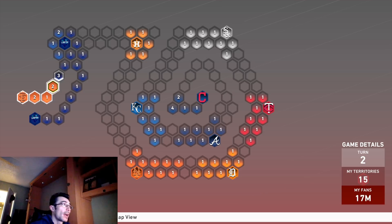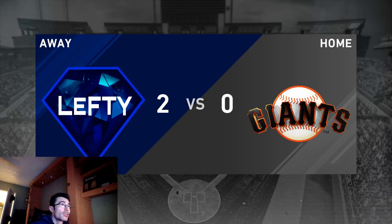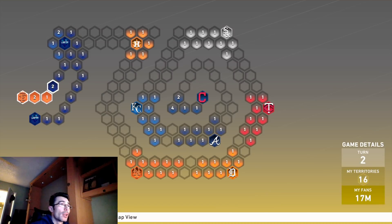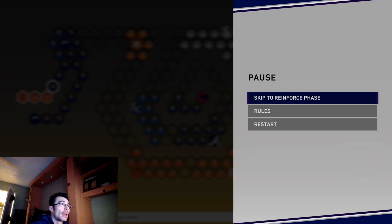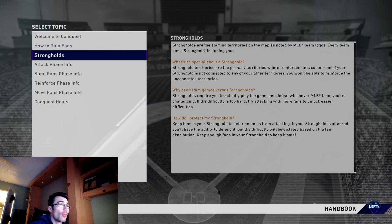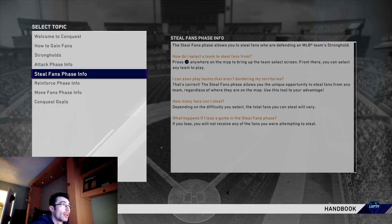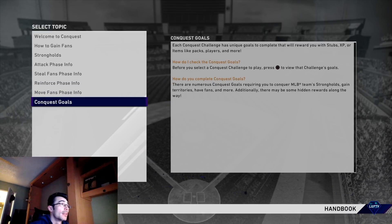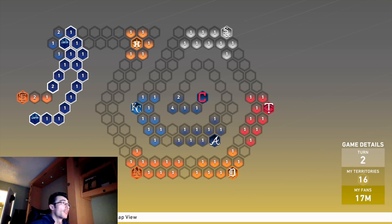Each time you move towards the attack phase you do skip the turn — that's how turns advance. Also keep in mind: if you press Start you can go to the Rules tab and check out each and every phase of conquest. If I wanted to skip the steal fans phase, I'd just skip it, go to Reinforce, and build up my territories. If you're looking for a specific answer, you'll likely find it in the Rules by pressing the Options button in any mode, any turn, or any phase of conquest.